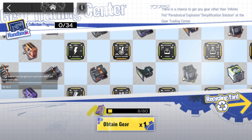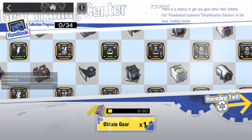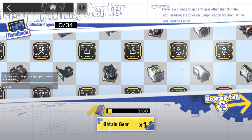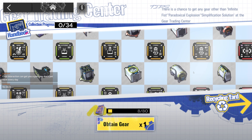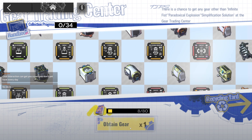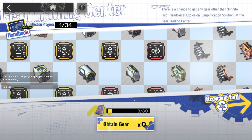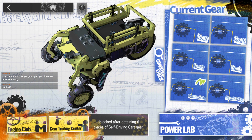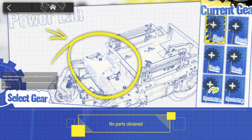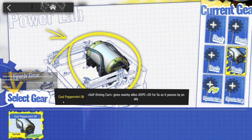Gear Trading Center — obtain gear. There is a chance to get any gear other than 'Infinite First Paradoxical Explosion Simplification Solution' at the training center. I obtained something — crude peppermint oil. Self-driving car gear: when passed by an ally, gives a nearby allied attack speed plus 20% for five seconds.